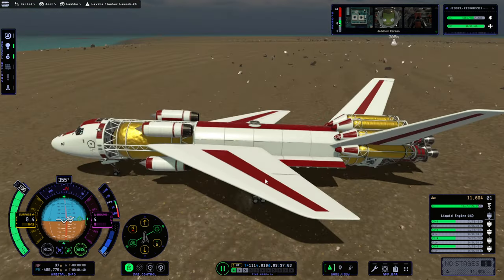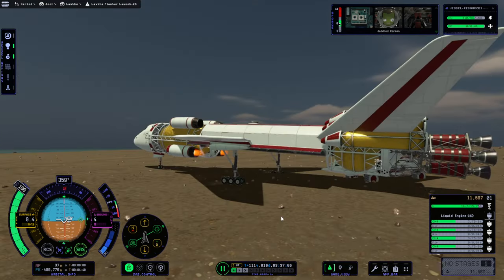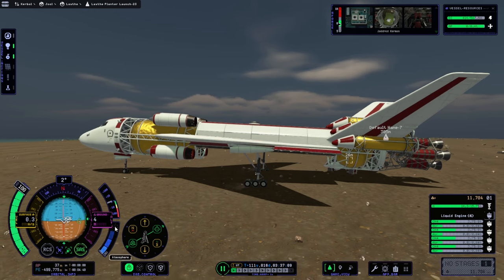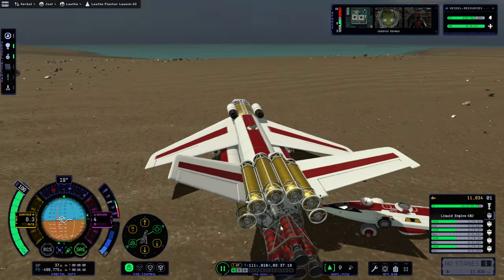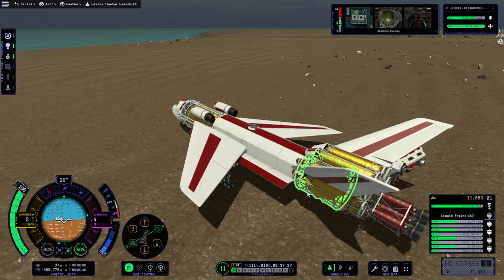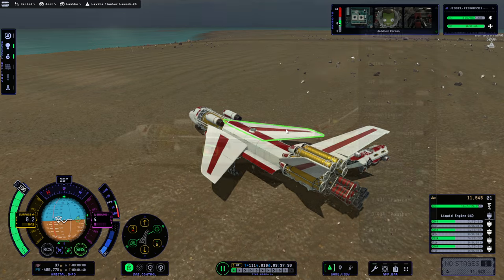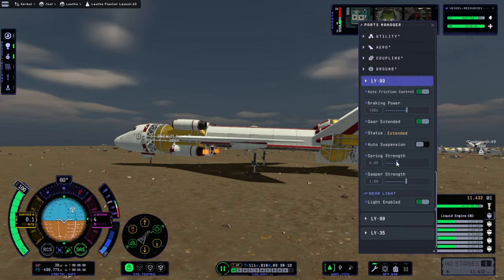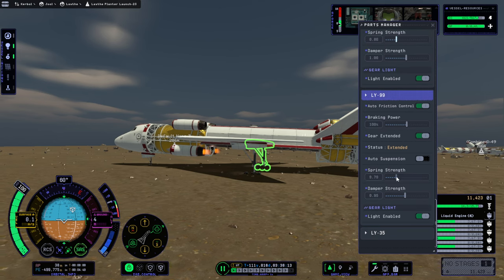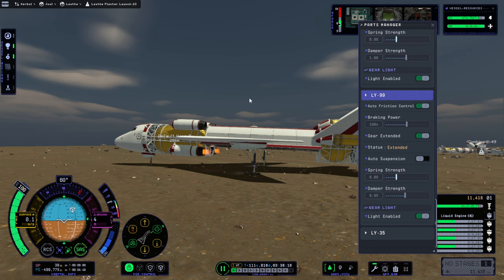Even to get some velocity you have to throttle up all the way, otherwise it'll just stop completely if we go slower and you're not getting any extra air for the engine. We're clear of it I think, but we seem to be stuck still. We slow down pretty soon if we're not at 100%. Maybe we should reduce the spring strength now — really, the spring strength did nothing as far as I can tell. We don't want to be bouncing around though.